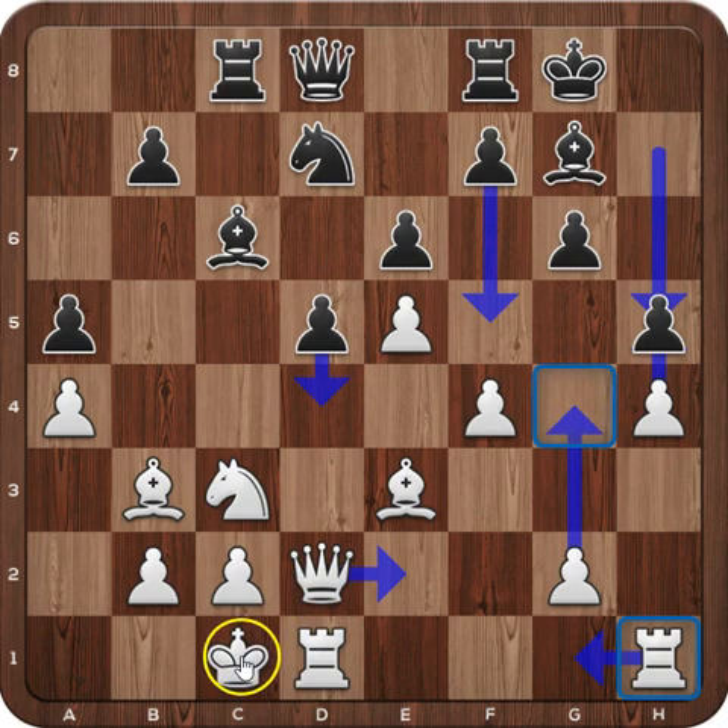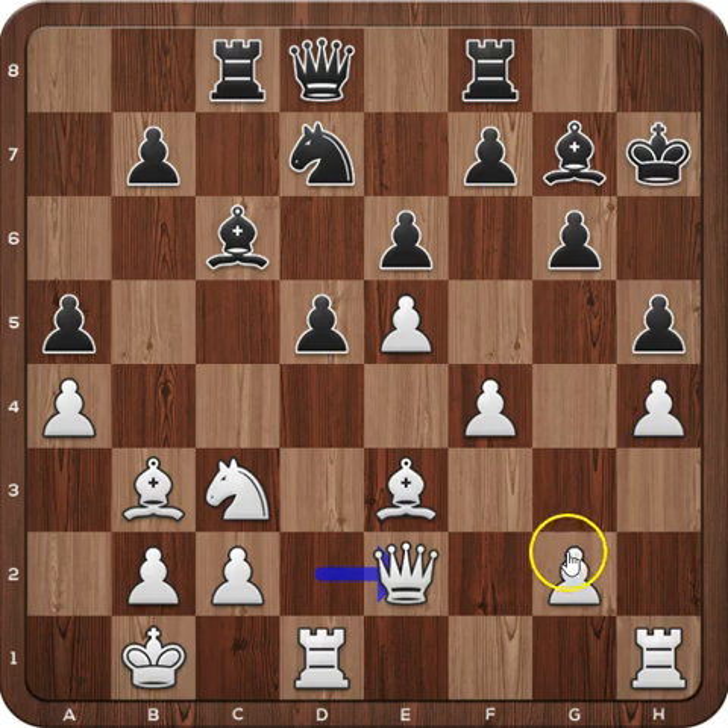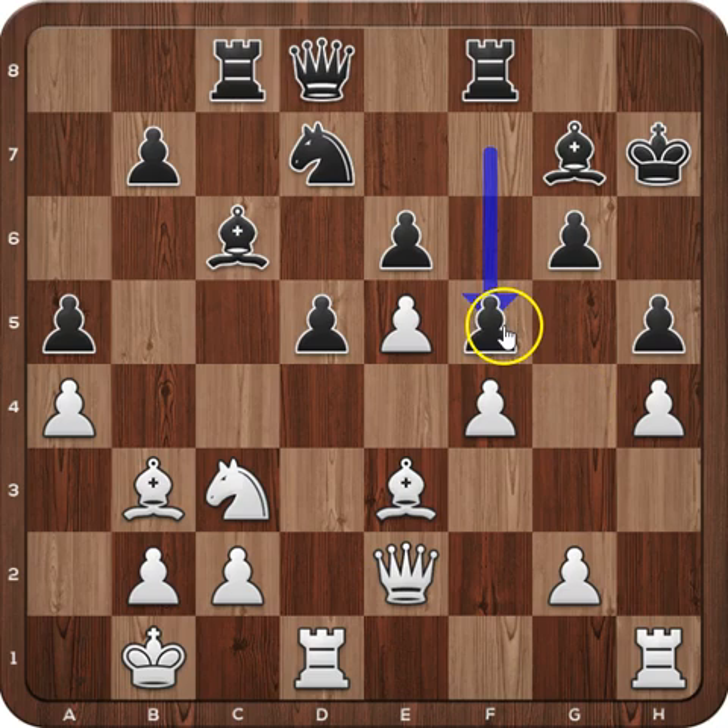Another option would be to prepare g4 and play queen to e2. In the game, White played a prophylactic move, king to g1, putting his king to safety. Black does the same with his king. Queen to e2 and Black closes the position with f5. Black blocked the king's side and the drawback of this move is that the e6 pawn is a backward pawn.